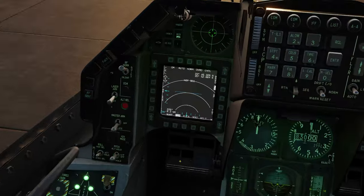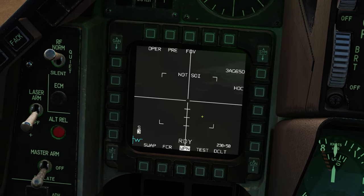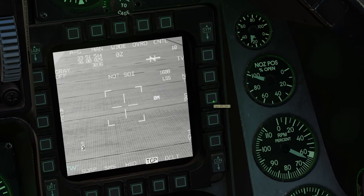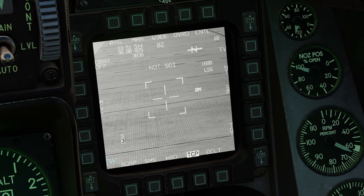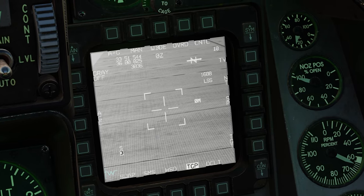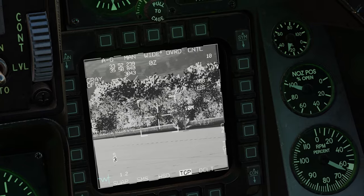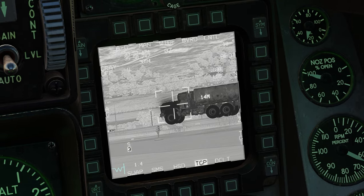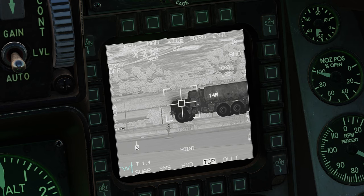On the other MFD, I'll replace the flickers page with the WPN or weapon page. Back to the TGP — select and immediately deselect SP. Slew the Targeting Pod by pressing display management switch down; you might need to give it a couple of presses until it actually slews. Slew it onto the truck or any other object you're going to use for boresighting. Let's go to black hot, then press target management switch up to go into point track.